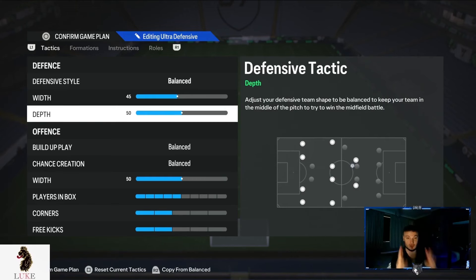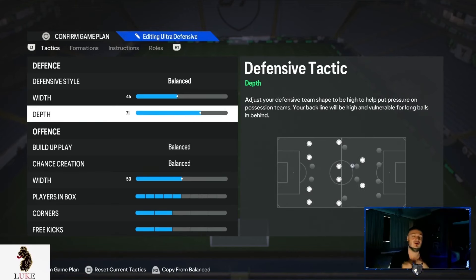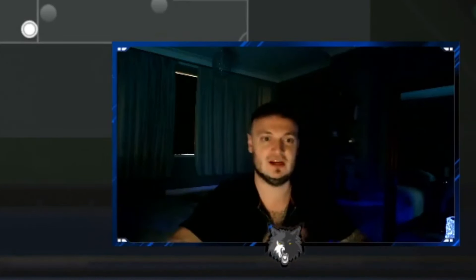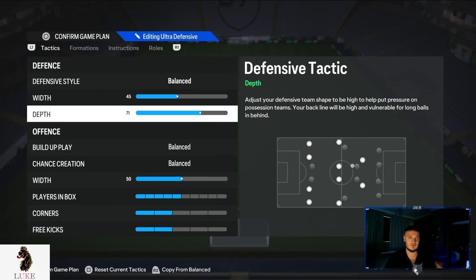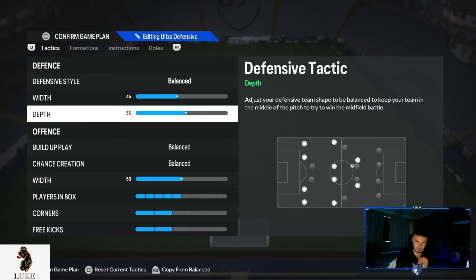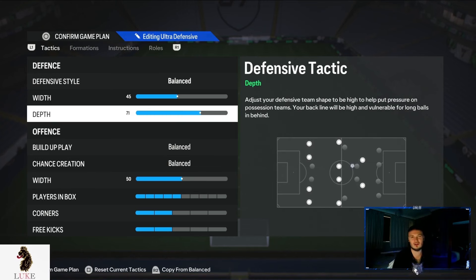For defensive depth you have two options. Option one is 71 depth, which I use — it does the automatic press and automatic offside trap for you, so it's very OP and broken. Option two, if you don't want that aggressive high line, I'd recommend 55 depth. If you want to be quite aggressive, 71 depth is the way to go.